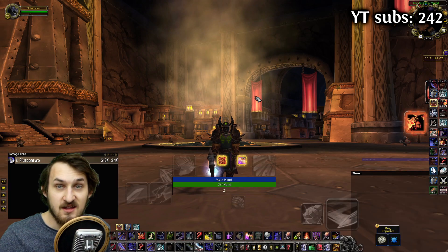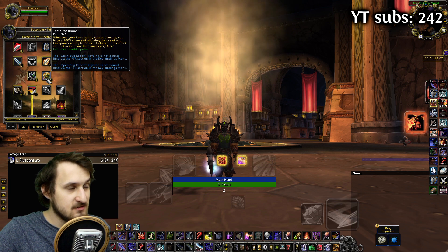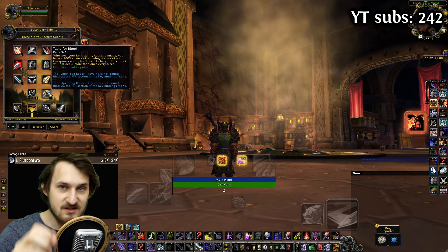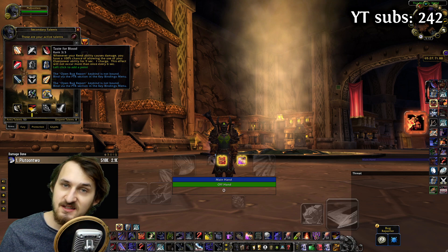Hey guys, my name is George and recently I tried Arms Warrior and realized that there is a new proc called Taste for Blood. I'm going to show you in this video how to make a WeakAura for it. It's going to have sound and glowing effect, so if that's something you might be interested in, keep watching.